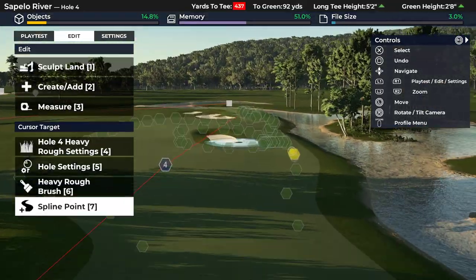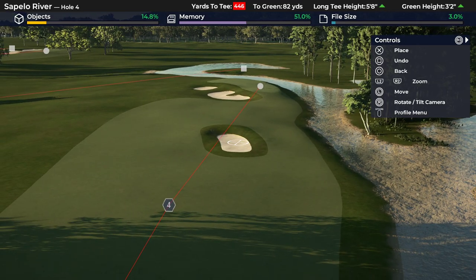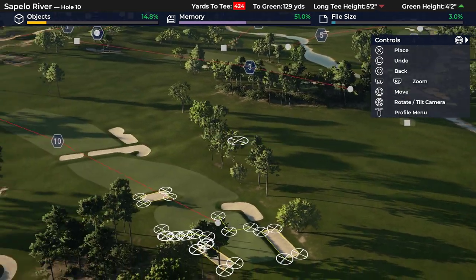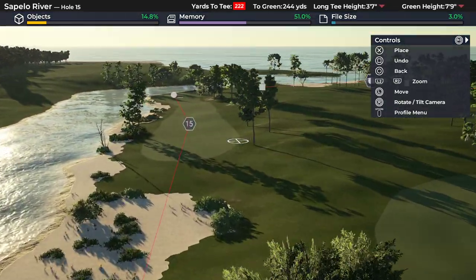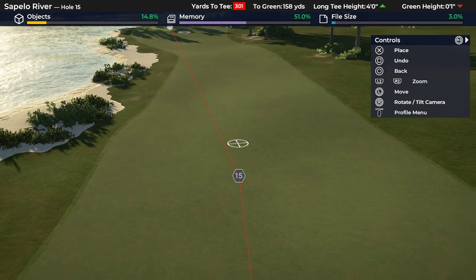On hole 4 it's kind of visual, but here it's breaking up a layup zone to a perfect full lob wedge distance — things like that. But I think people can tend to pepper the landing zone with them. There are generally better ways of taking away the middle of the fairway or making that the least ideal play. But let's say we did want to put one in.